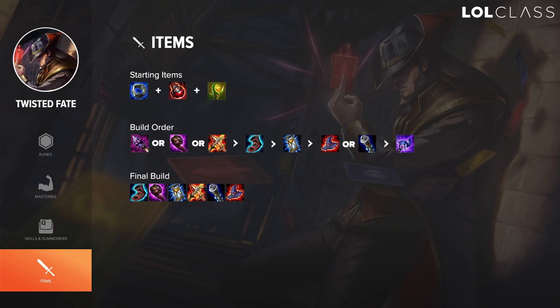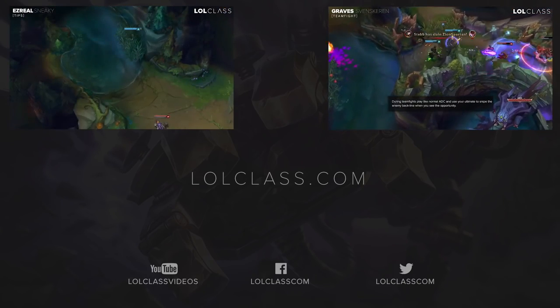For item builds there are a lot of options. A lot of people go Rod of Ages first on TF, which is safe, but I don't prefer it because it gives health and mana which you don't need as much, and other items offer more useful stats. Against a burst champion like LeBlanc I'll go Abyssal Scepter into Lich Bane into Zhonya's, then Void Staff and Rabadon's. If I have an easy lane I'll typically go Lich Bane into Zhonya's into Void Staff into Rabadon's, then maybe Luden's. I always go CDR boots on TF.